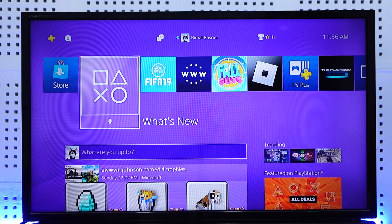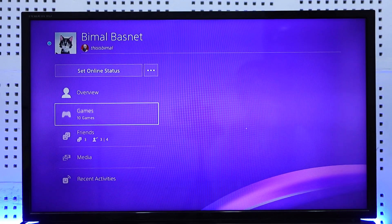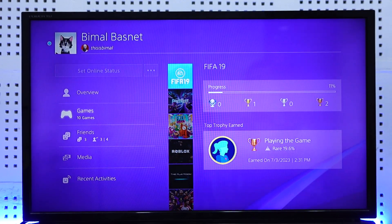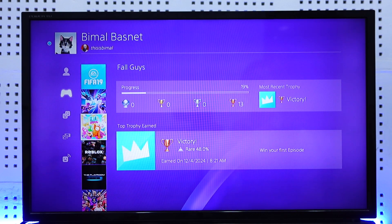If you want to find out how many hours you have played and this was a PS5, you would need to go to your profile section, then go to the games tab. Once there, you'll be able to see your progress along with the number of hours you've played.